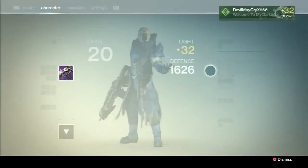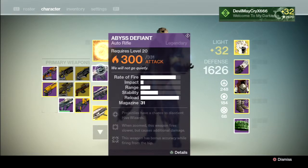So this is the Abyss Defiant Auto Rifle. Lich Bane is a notable perk on this weapon.